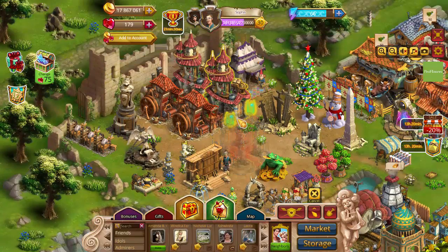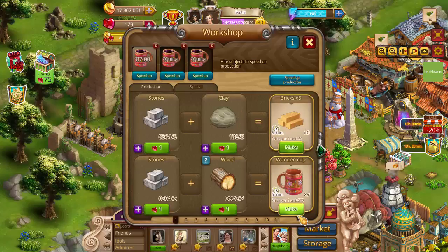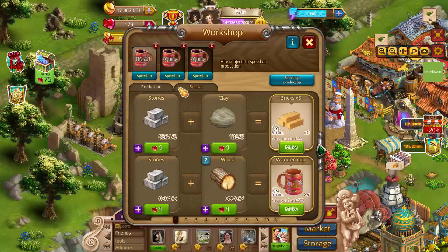First, let's open up our workshop. I suggest stocking up on your stones and wood and making wooden cups. Wooden cups only take five minutes a piece to make, and the reason why you want to make them is because if you click on the special tab, you'll notice that we have a Lila potion that we can use to give us ten units of energy.